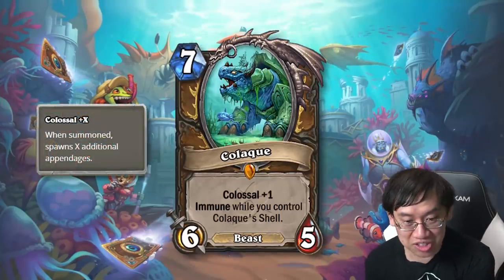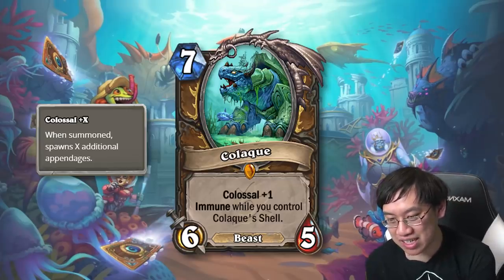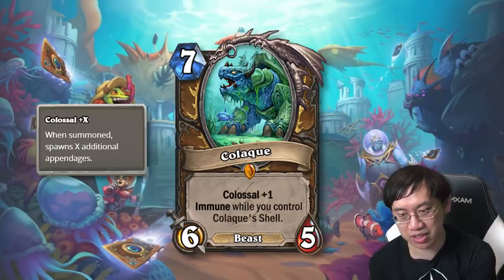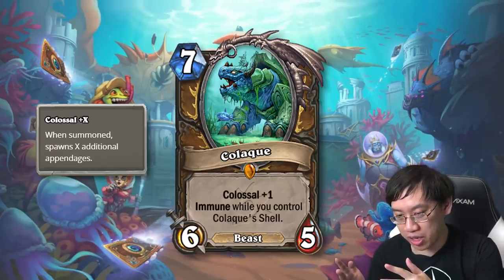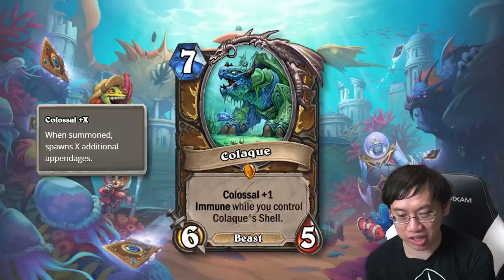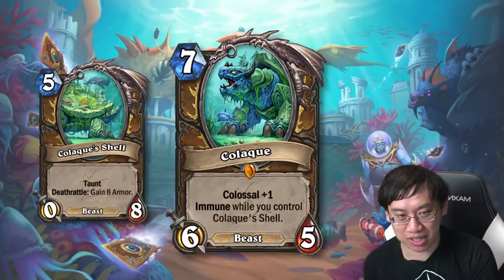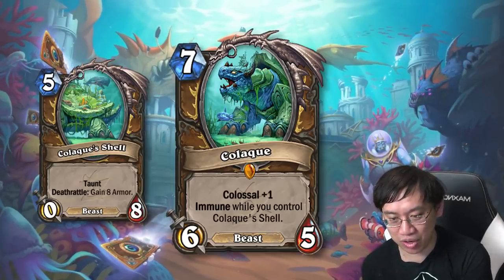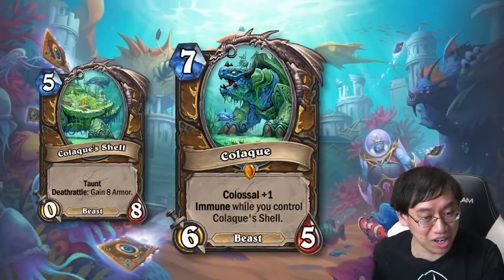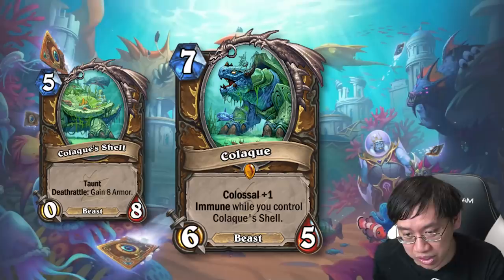Moving along to one of the new mechanics: the Colossal minion. This minion is so big that one card isn't enough. The Colossal +1 indicates how many other minions it brings alongside its main body, and that comes out whether you summon it from your deck or play it from your hand. Caloic is a Druid legendary — seven mana, six-five, Colossal +1, immune while you control Caloic Shell. Caloic Shell is a five-mana zero-eight with taunt and deathrattle: gain eight armor. So added up, it's a six-thirteen for seven, with taunt and armor gain — and Caloic itself is immune while the shell lives.